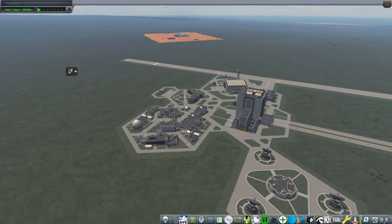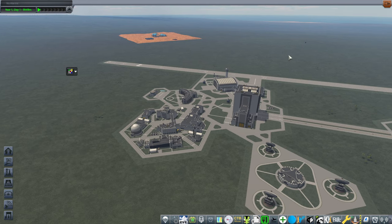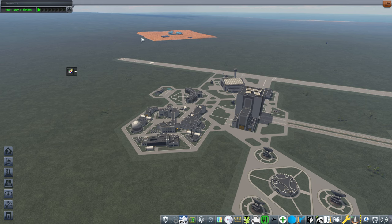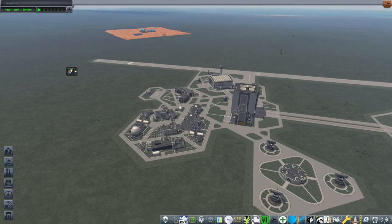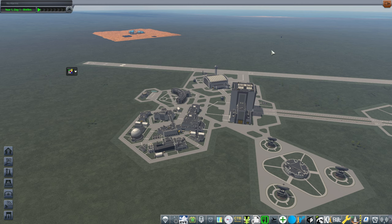Hello everyone and welcome back to Kerbal Space Program 1.12 where I've decided to release a version of my Mars Settlement Domes for use with Kerbal Constructs. They'll be usable in any version of Kerbal Space Program. You just place them where you want them. It won't all be one piece, so I'll show you the placements. I've decided not to make it all one piece so that people can use it in more situations and it's not tied to that Mars terrain. I've also edited the particular modules.